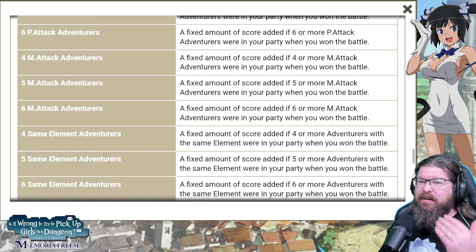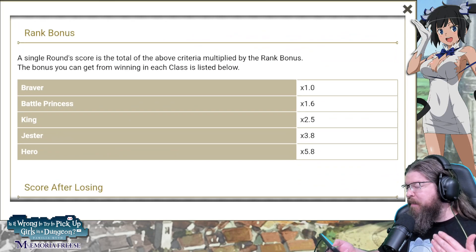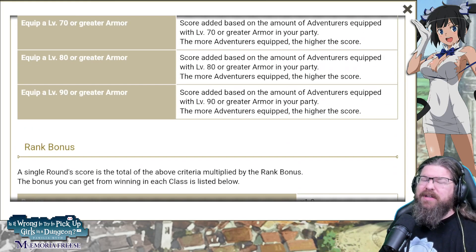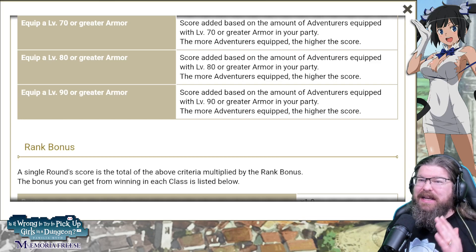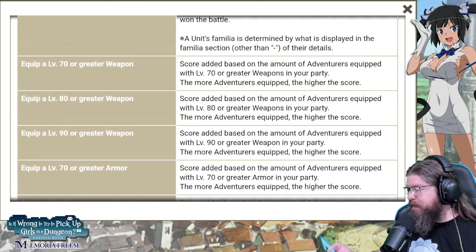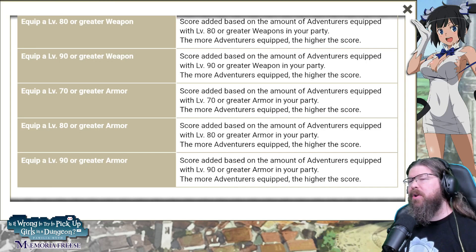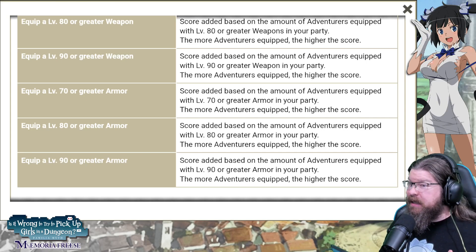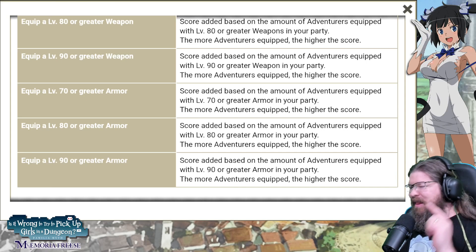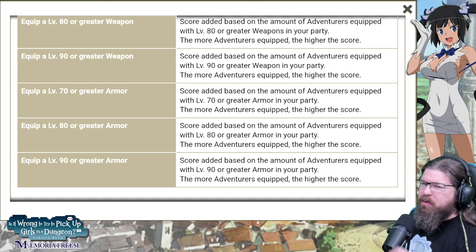When you come in, notice there's physical attack, magic attack, elemental attack, and killer skill to consider. If you're going competitive, you need to make sure you've got stellar teams set aside. Also, all your equipment should be at level 90 — score is added based on how many adventurers are equipped with a level 90 weapon. The more adventurers fully equipped, the higher the score. This is a change for me because I've been really lazy about equips — some I left at level 60. Go upgrade those equips and make sure they're good to go.